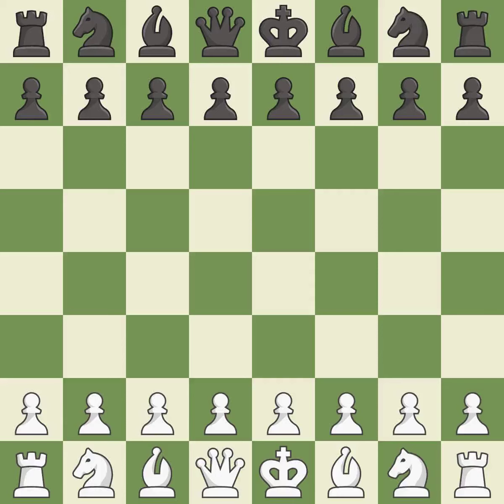Grunfeld Defense, Russian, Bern variation, 8.b2. Balanced — neither player ever had an advantage. That game was pretty competitive. Both players had an amazing opening. That was an incredible middle game by both players.